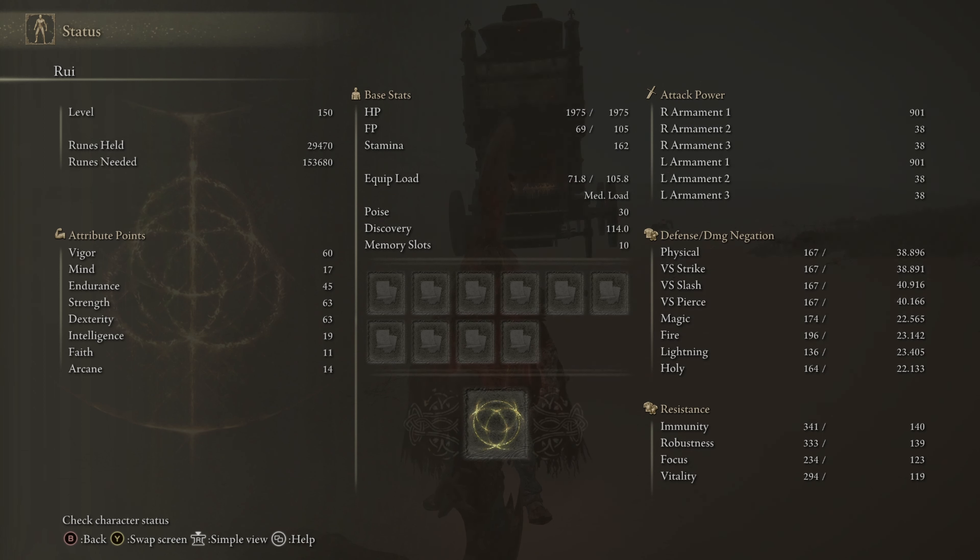It's important to note that these stats are boosted by my Great Rune, which gives me +5 to all stats, and also by my Flask of Wondrous Physic, which gives me +10 to Strength and Dexterity. With the stats and gear of the build covered, we are now going to talk about how to use this build.